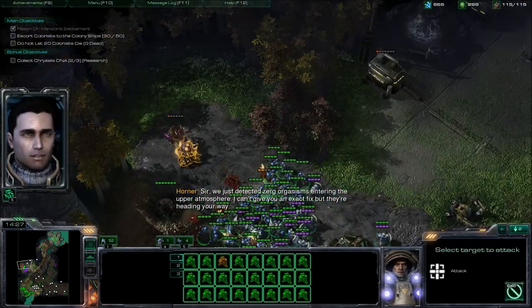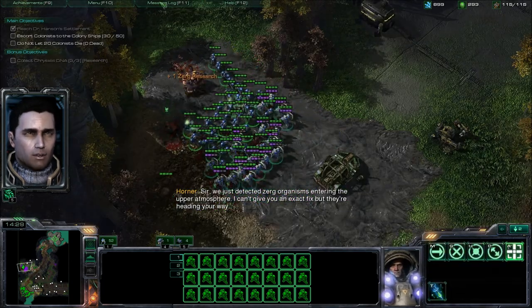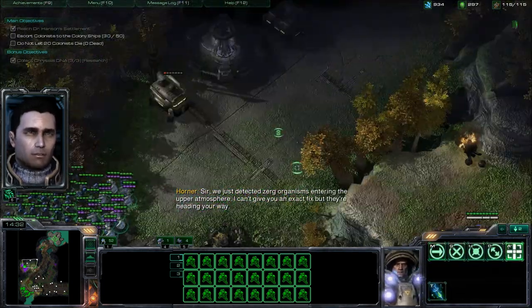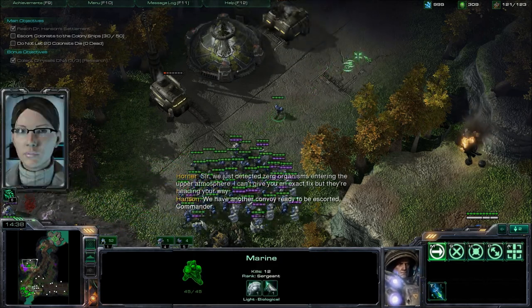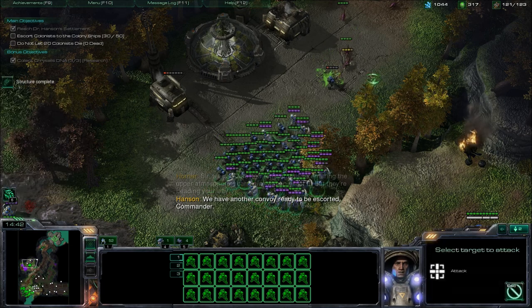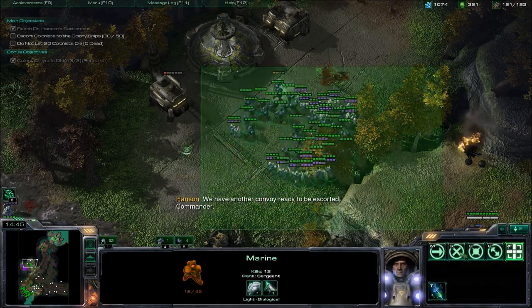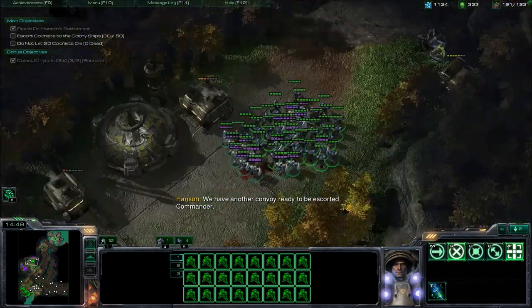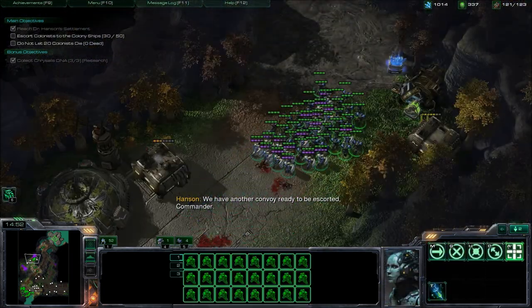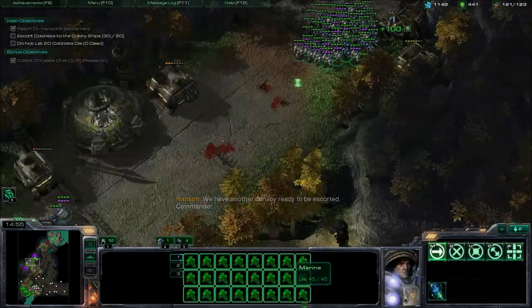We just detected zerg organisms entering the upper atmosphere — can't give you an exact fix, but they're heading your way. You got the last one. There's also going to be one more baneling — send in one marine like last time and have it take the hit. Keep walking to the north and you'll see two more crates of resources to grab, then go back to the ramp.